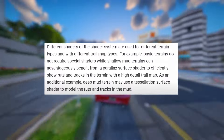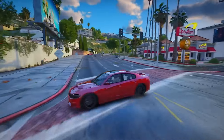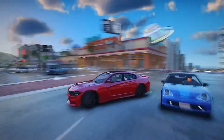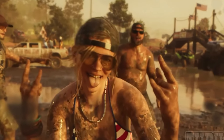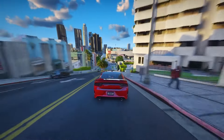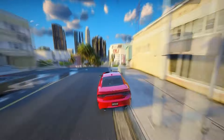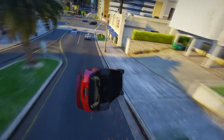Different shaders of the shader system are used for different terrain types and with different trail map types. For example, basic terrains do not require special shaders, while shallow mud terrains can benefit from a parallax surface shader to efficiently show ruts and tracks in the terrain with a high-detail trail map. Deep Mud Terrain may use a tessellation surface shader to model the ruts and tracks in the mud.